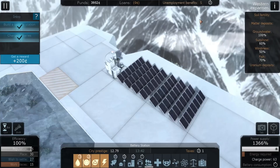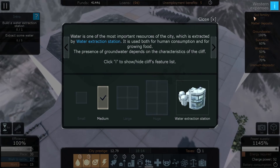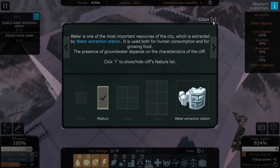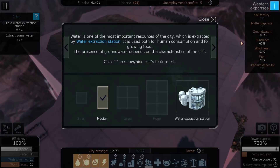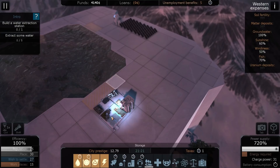Water extraction. Water is one of the most important resources of the city — it's used for both human consumption and growing food. The presence of groundwater depends on the characteristics of the cliff. Because we've got 100% groundwater, we might get quite a bit of water out of there. If it's water and it needs to be stored, why don't we put it near the storage area? That'll help, I'd expect.